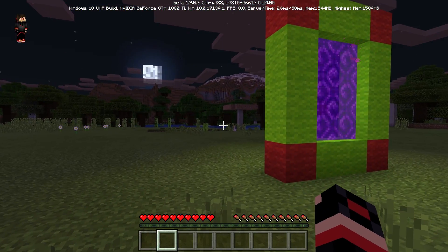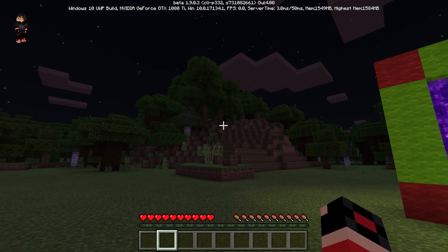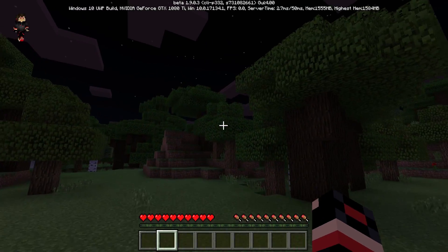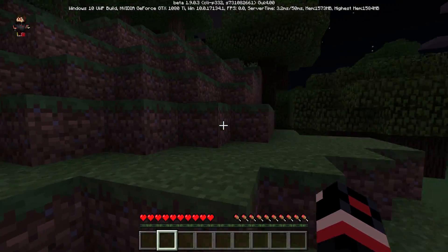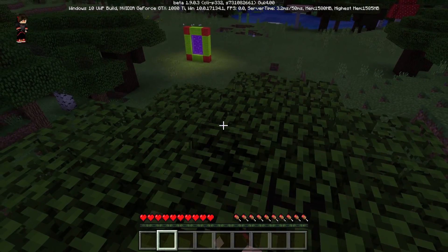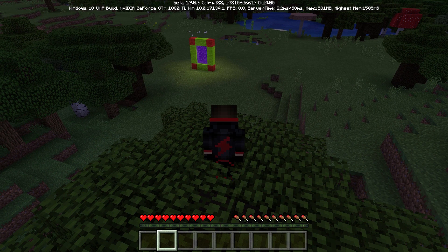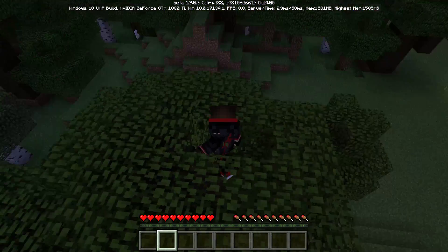Oh my goodness guys, it's actually night time in this world. Grinch could appear anytime guys, so we need to create a little secret area where we can actually hide ourselves. We can't create it because we are in survival, so I'm just going to get on top of a tree — as you guys can remember from one of my previous videos I actually hide on top of a tree. He probably made this portal so we can get there, so this shouldn't be a problem guys. Let's go ahead and just block this.